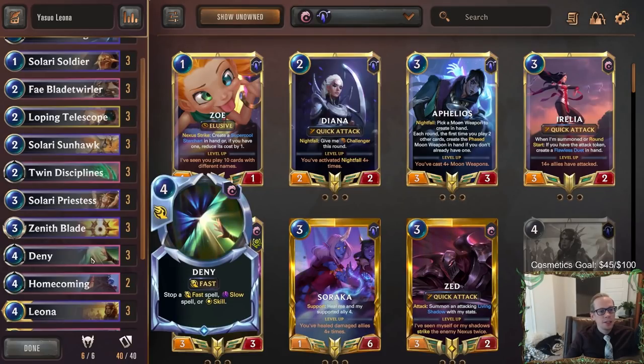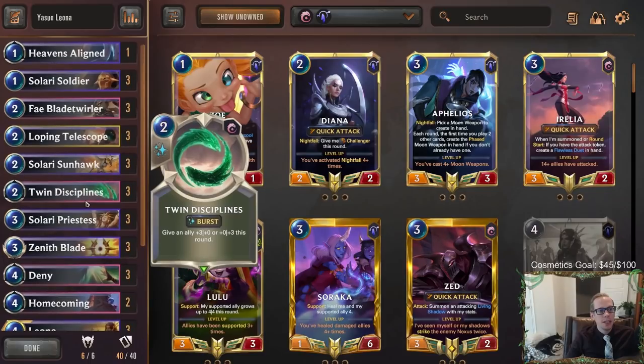Denies are always good these days — we're playing three. A lot of people are playing Jace decks with expensive cards to deny, or Feel the Rush decks are getting really popular, and Glorious Evolution and that kind of stuff.